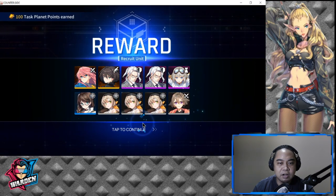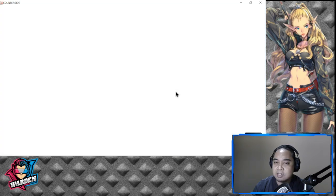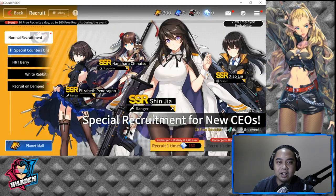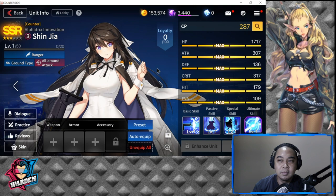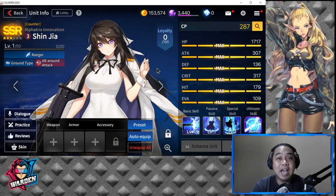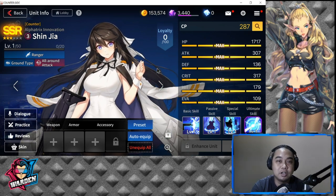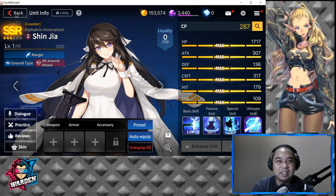Here I have Esterosa, which is already a good pull, and the last one — it's an SSR with an SR. To my shock I already got Shinja! So basically I don't have to get her free copy later, but I'll teach you guys how to get a free copy just in case you want Shinja in your roster. In three pulls I got three SSRs — that's ridiculous!